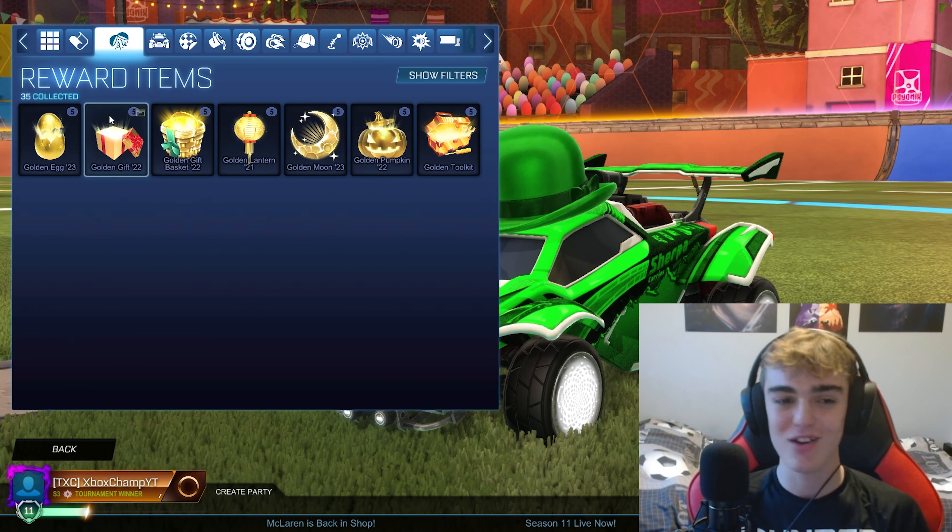I do this every 1000 subscribers so make sure to subscribe if you want a chance of winning a free white octane. We're going to get straight into this - starting with the golden egg 23, one of the most recent crates. So far we've got two rares in a row which isn't the best opening, but hopefully it improves. I'm looking to get at least one Black Market, maybe one exotic. We are getting an import though - that's pretty decent.